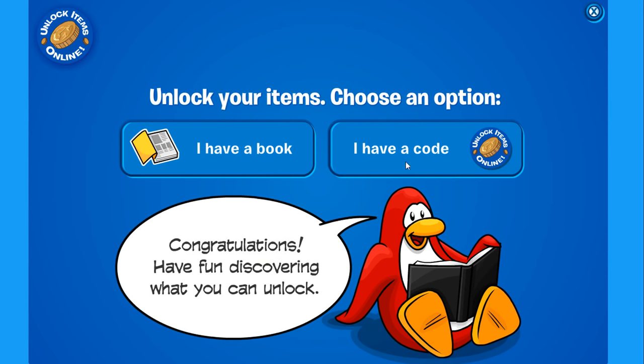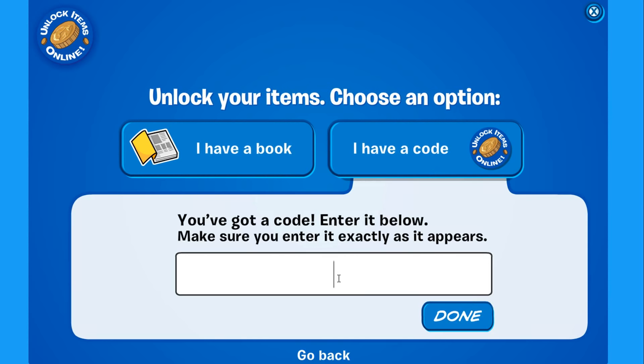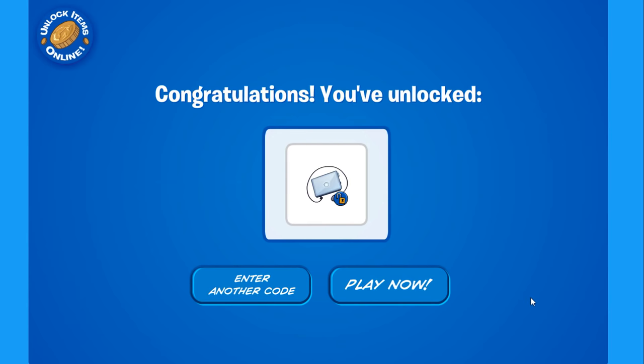For the next code, write the same thing — 'FREEHOODIE' — but put a 2 in front of it, click done, and there it is: another Free Hoodie, this time it's green. Now for the third code, write down 'ONLINESAFETY', click done, and you get a free laptop. Pretty cool!